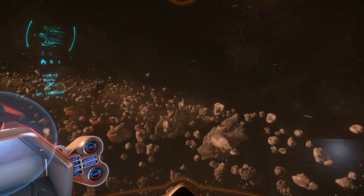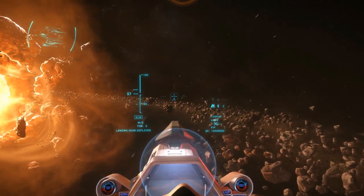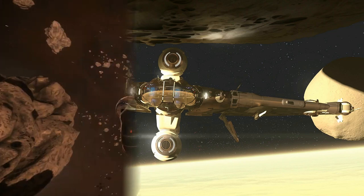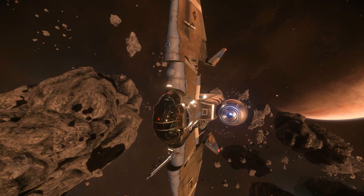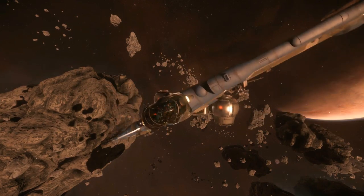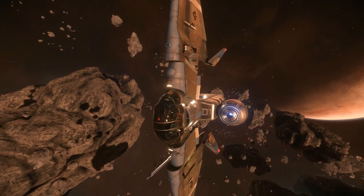It has much better looks than the Aurora LX and the visibility from the cockpit is simply excellent. The Reliant Sen is not a pure explorer but more of a hybrid science explorer — a researcher rather than an exploration vessel. However, it can be used for this role since it is outfitted with long range capabilities and an advanced sensor suite. Its cargo capacity is at 10 units and it will be a very good option if you enjoy the looks of the Reliant series and its unique vertical flight model.